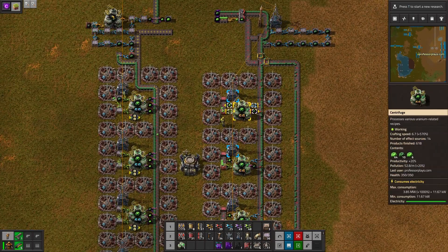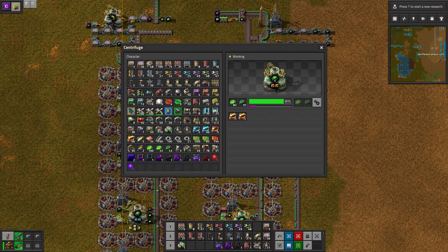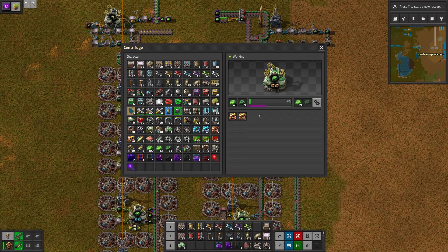You use a centrifuge and put the Kovarex recipe in there. It wants as inputs both types of uranium — it wants 235, the bright one, and 238, the dark one. I have productivity 3 modules in there; that gives you free production whenever the bar reaches the right edge. The Kovarex process converts some of the dark uranium into the bright uranium.